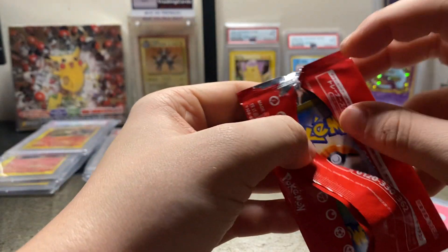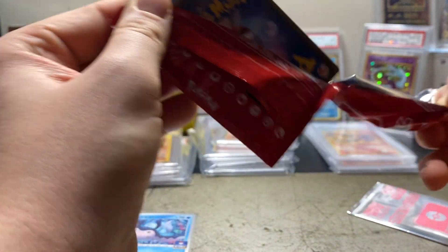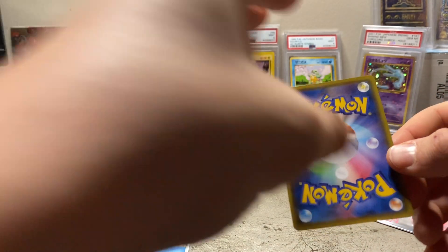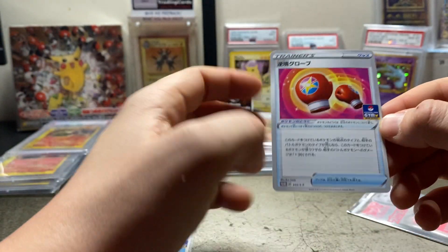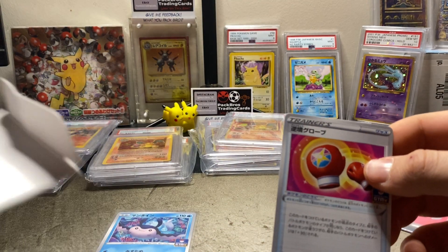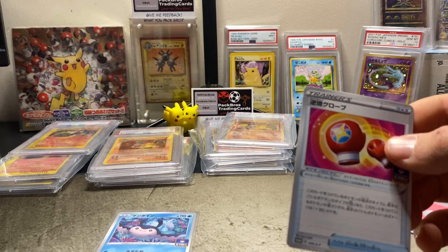It's best to hope for something special — you're just going to get like a Tepig non-hollow. Three, two, one — oh yeah, standard. Just a little trainer card. All that for trainer cards, brilliant.